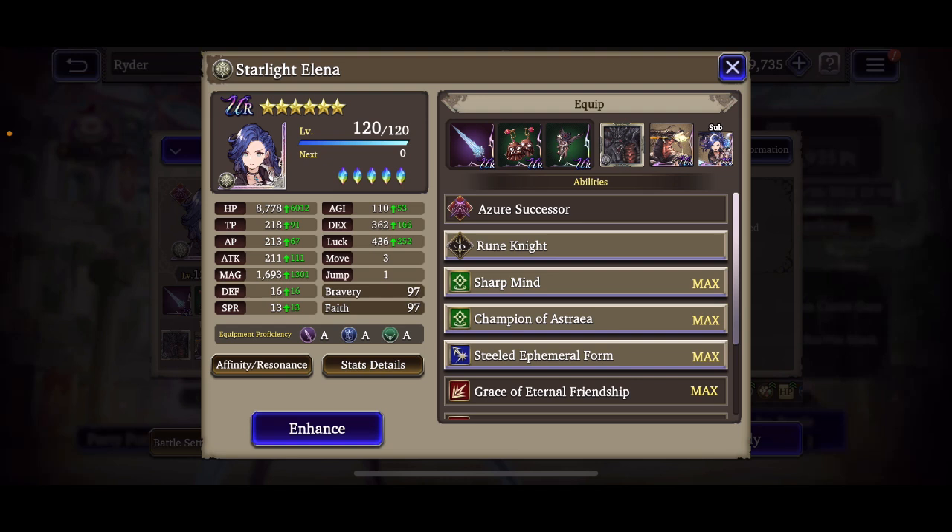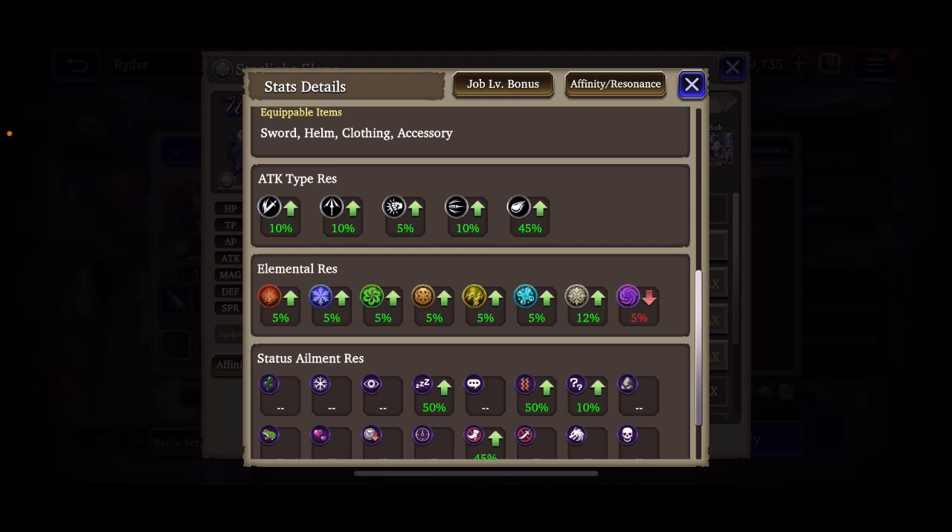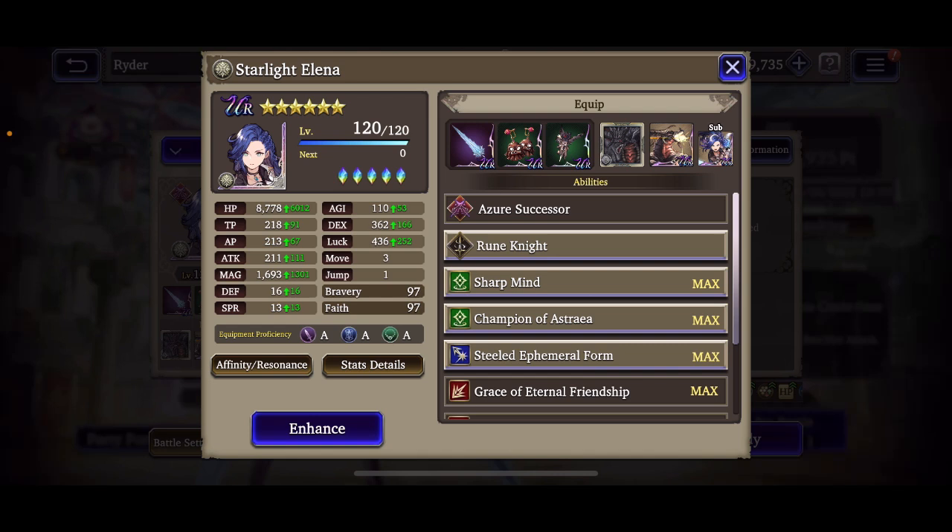I'm pretty sure Elena is about to break 9k HP on this next run. On top of that, her magic is still basically at 1700, she's got 110 agility, dex almost 400, luck nearly 450, 16 defense, 13 spirit, and pretty decent resist across the board, especially in magic resist. I'm hoping to break 9k HP on Elena — I've never seen Elena with 9k HP, so that would be pretty fun.